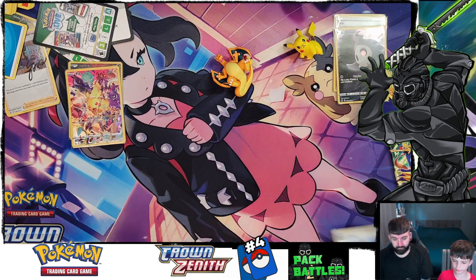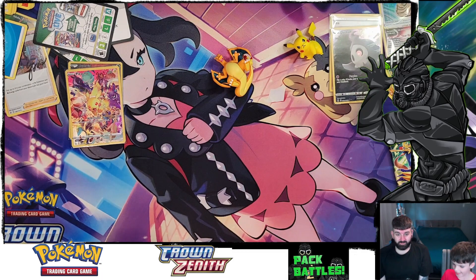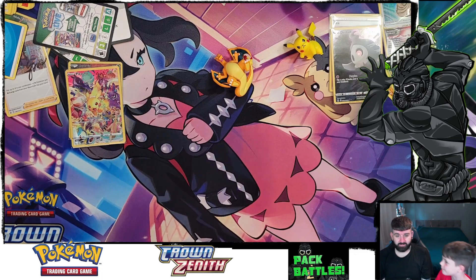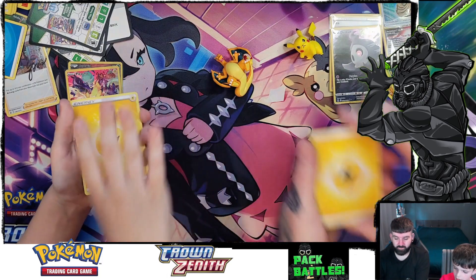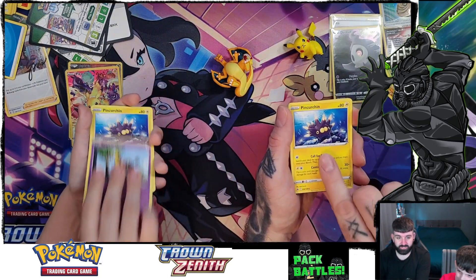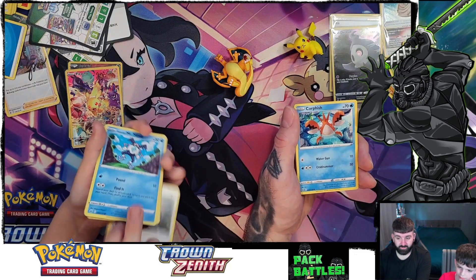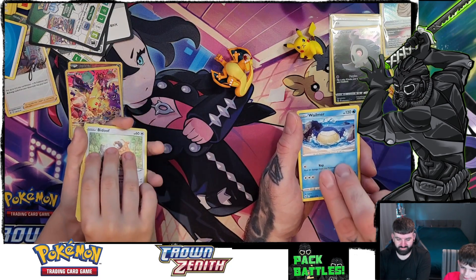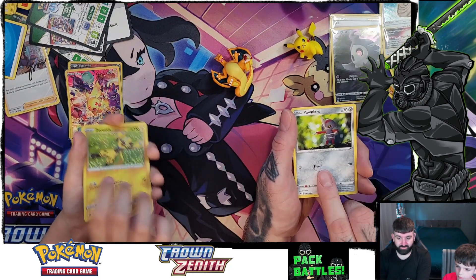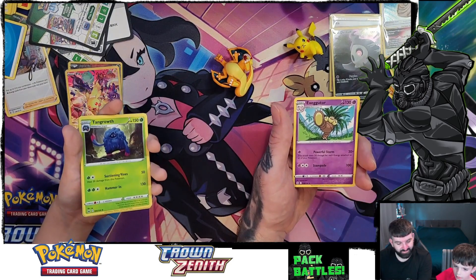Pack number four — the last pack to decide who is the winner of this episode of Pack Bells. Seenus vs Mini Demus. Here's the code card of the final pack, and we're starting with both having Electric Energy. Pinchurchin, Poké Catcher, Erika, Biscuit, Cricketot, Oddish, Krabby, Cloyster, Mr. Mine, Poké Ball, Wellma, Bidoof. Reverse Holo — you got Reverse Holo. Wooloo. And I got Exeggutor and you got Tangrowth.